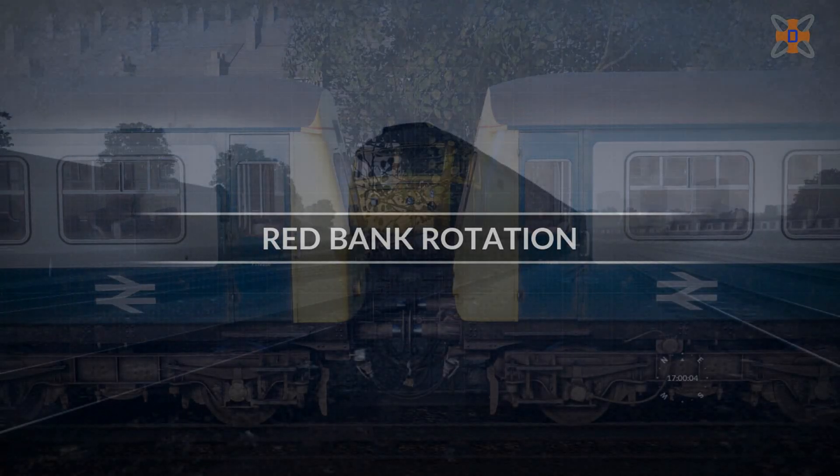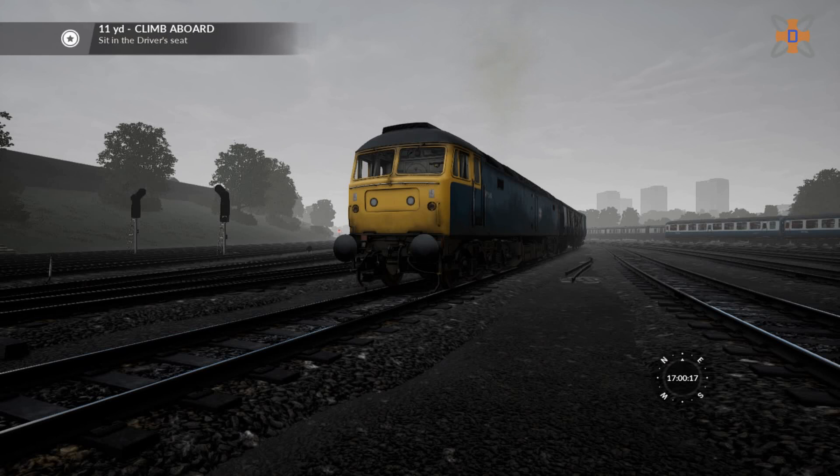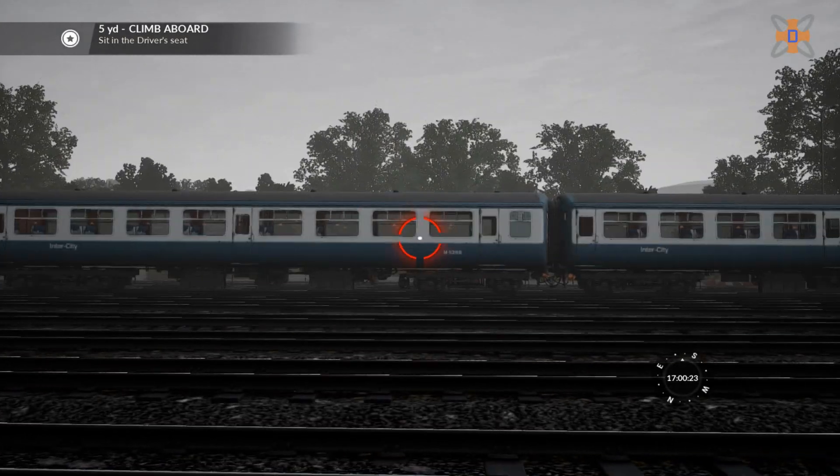Mission 5, Red Bank Rotation. Welcome to Red Bank Carriage Tidings. A rake of coaches have been made ready to serve this. I need hauling to Manchester Victoria Station. Hey guys, and welcome to the last episode of DevTailgame's Train Sim World's Northern Trans Pennine.